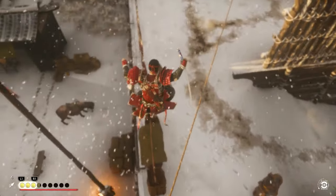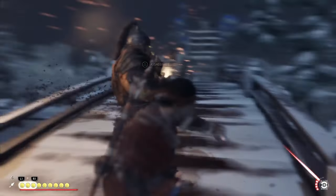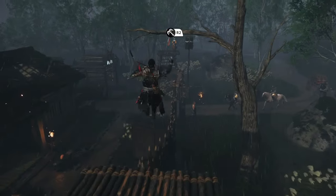Stealth combat involves you sneaking around and taking out enemies like Feudal Japan's Batman. There are many different types of stealth takedowns like the multi-takedown, which is basically the fear takedown from Arkham Knight, because it also scares the enemies. Your grappling hook allows you to get to vantage points quicker and also perform aerial takedowns.